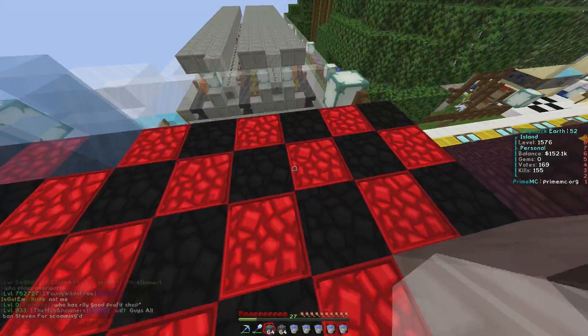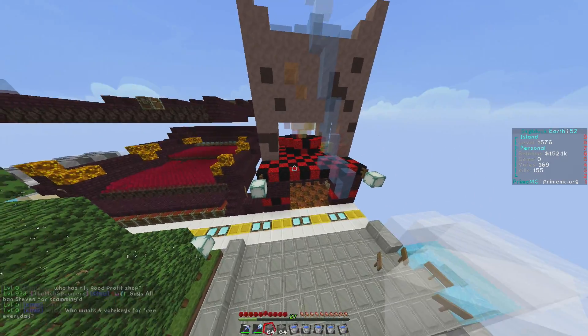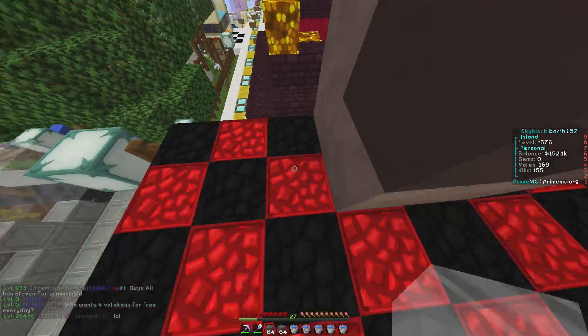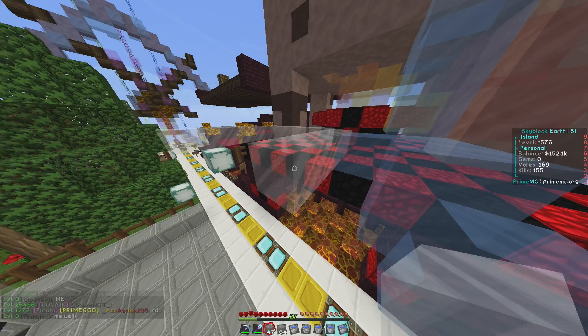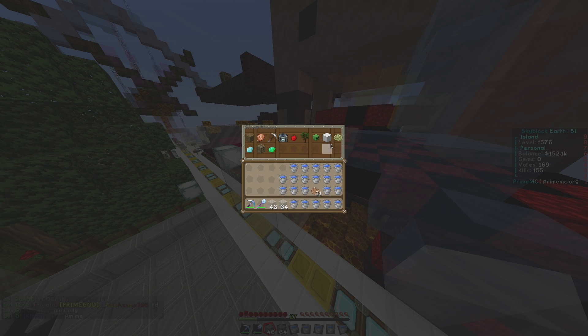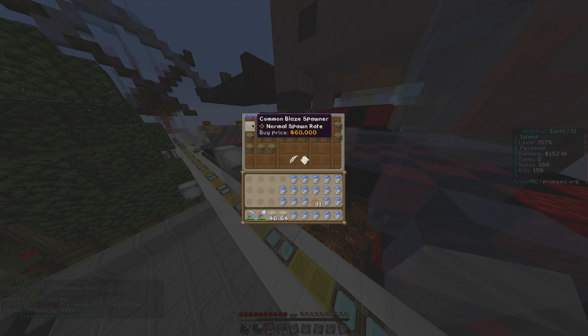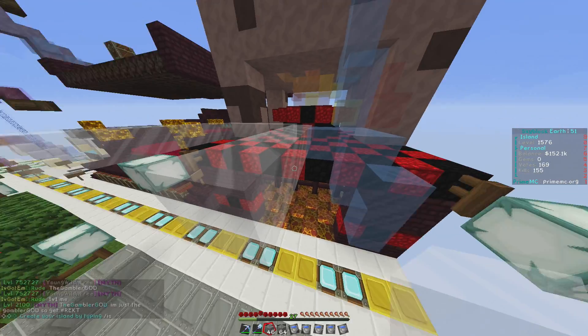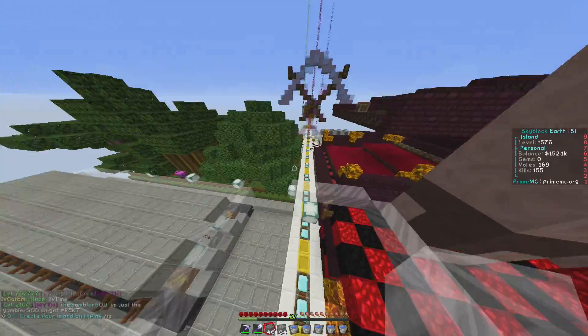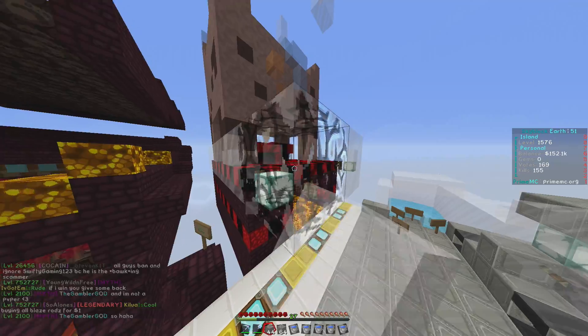Let's get straight into this build. I want to make the potion hanging over here, so let's start building around here. If you look in the shop now, the economy has been revamped on PrimeMC. If I go to spawners - iron golems are only like 75k now!